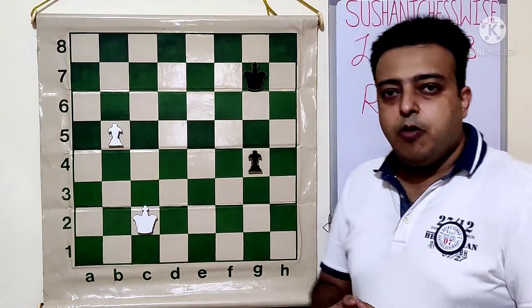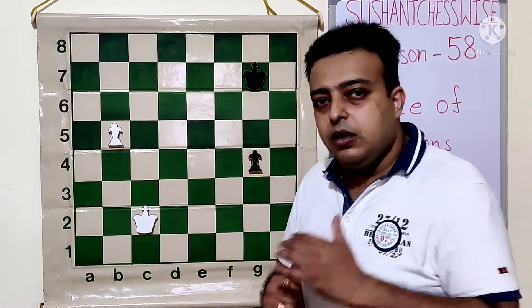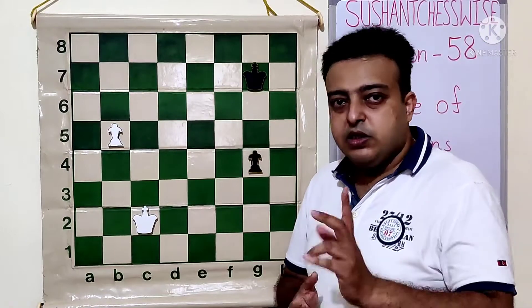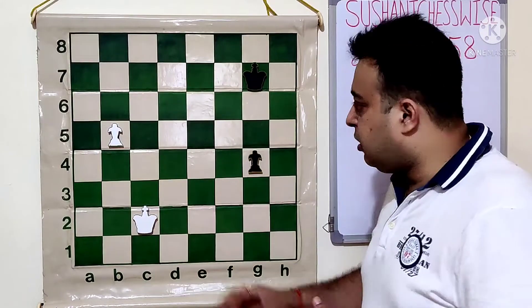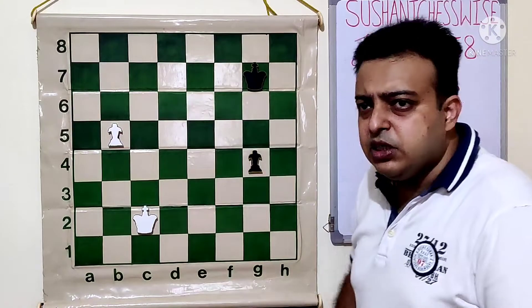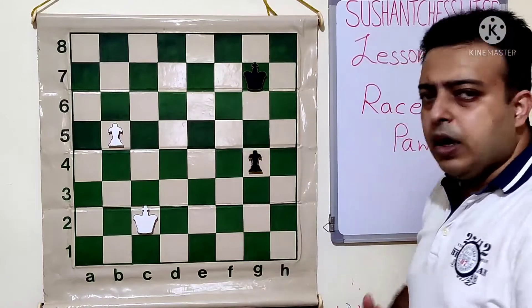So what is the race of pawns? There will be passers for both white and black and we will see how to deal with the passed pawns. It is based totally on the concept of magic square, which I have discussed in a previous lesson. In this position, white has a passer which is about to queen and same for black. This position is white to play.